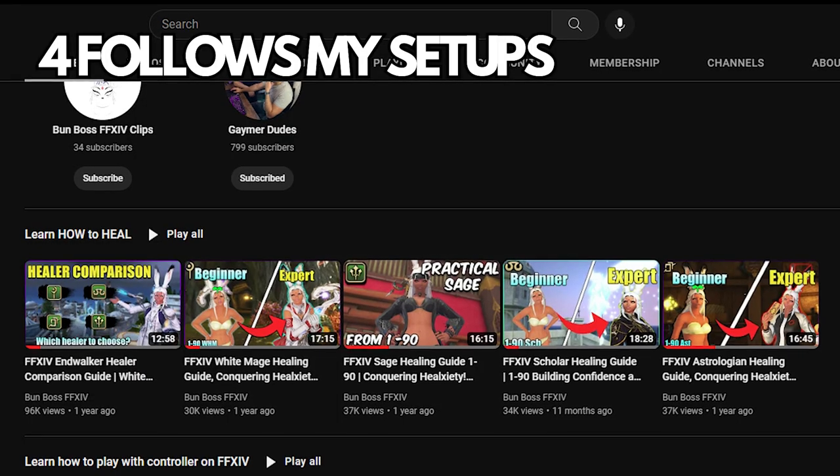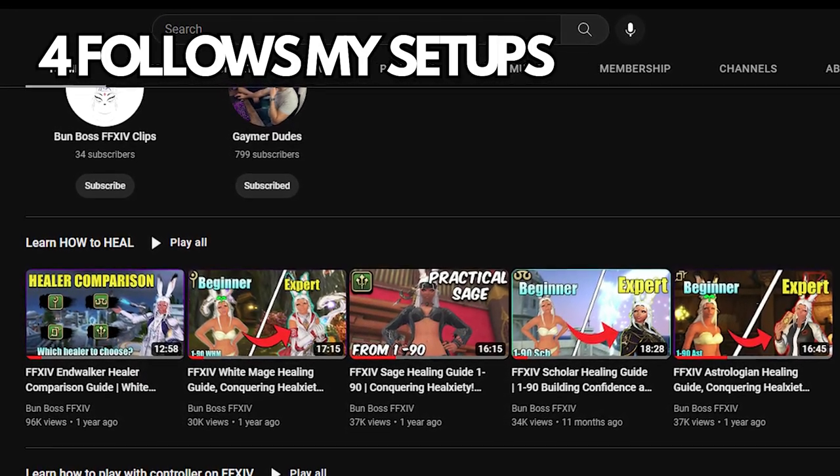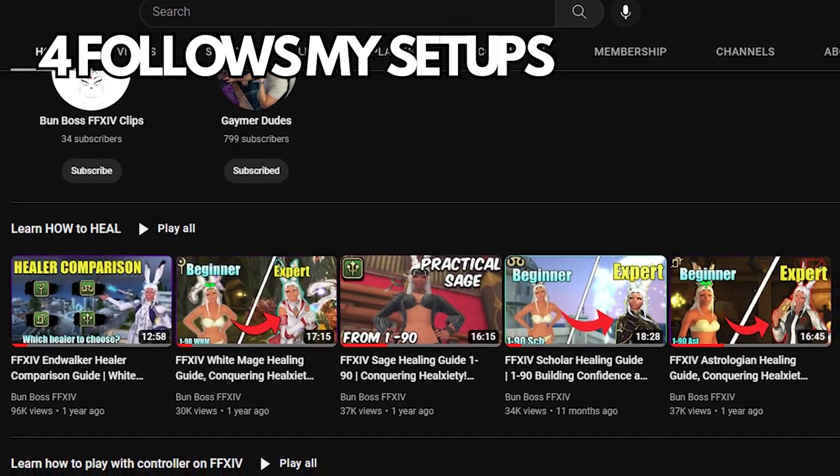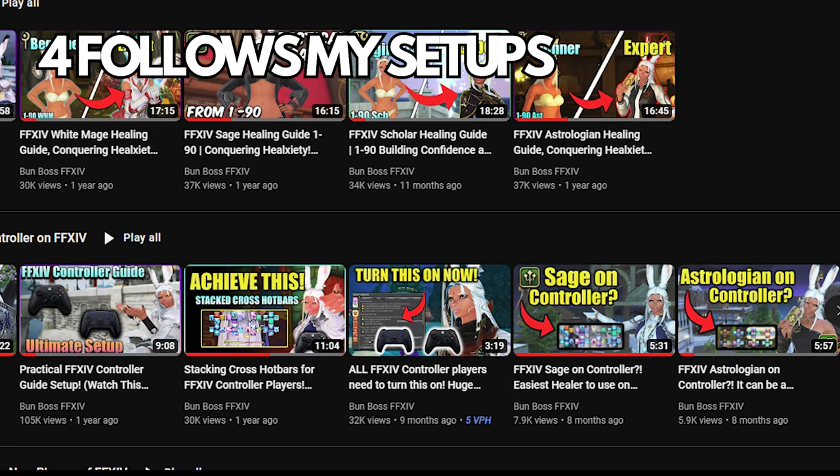Lastly, this is going to be based off all of my own controller guides and controller setups for Astro and how I set up my cross-hop bar. I will deviate from the spreadsheet. You can find all of my own controller guides under my controller playlist in the description box if you want my personal Astro setup or how to set up the double-cross-hop bars.